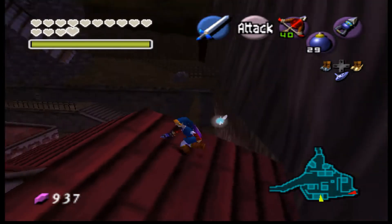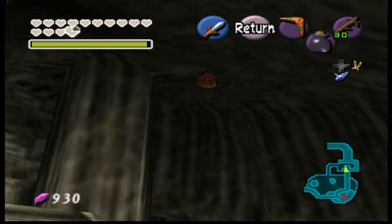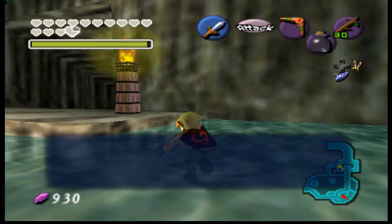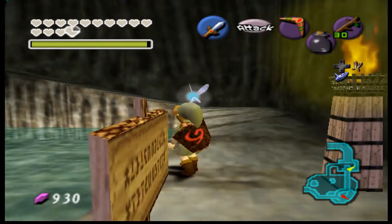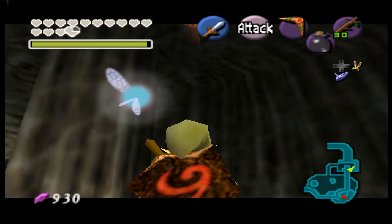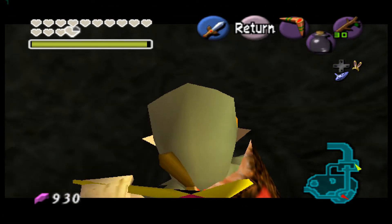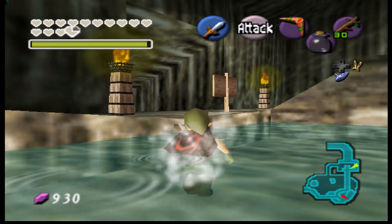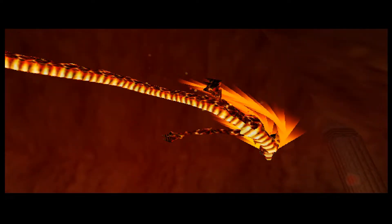There are beehives in Zora's Domain. One of them just dropped a boss key — is it actually useful? I can beat Shadow Temple, so I suppose so. I just came here because I got Ruto's letter; I did not realize there were beehives here. And one of them has... Megaton Hammer! I could have gotten both of these so long ago. So the Shadow Temple boss key led to Volvagia, and I also just got the Hammer.